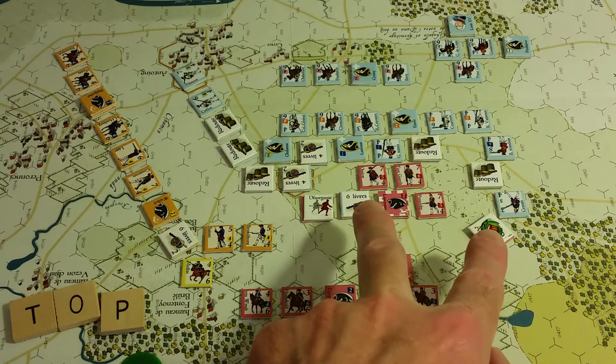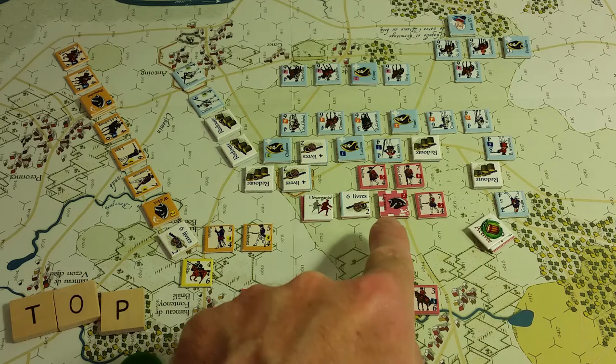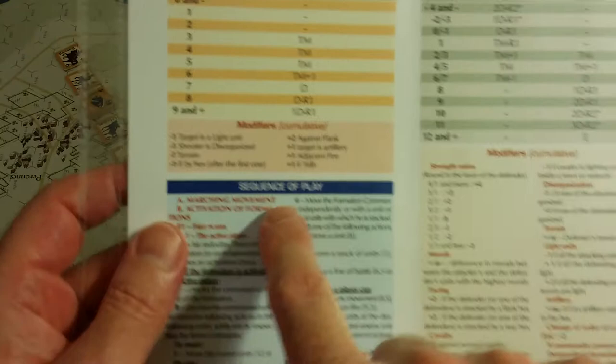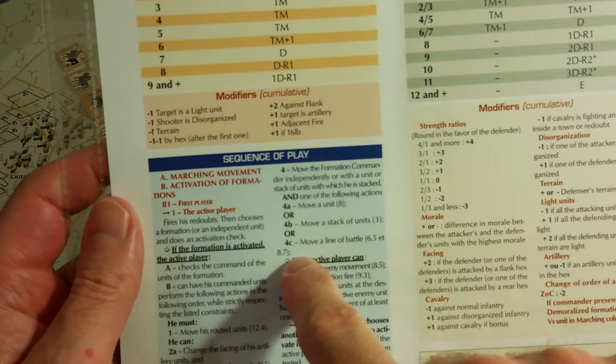On the Allied side, this is the first turn. The first two formation activations - actually an independent unit activation followed by a formation activation - were free, that is, they didn't have to be tested; that's per scenario. Now I'm looking at the sequence of play from the player aid chart. You get one side in English, the exact same thing in French on the other side. I've gone through this twice for my two automatic activations.